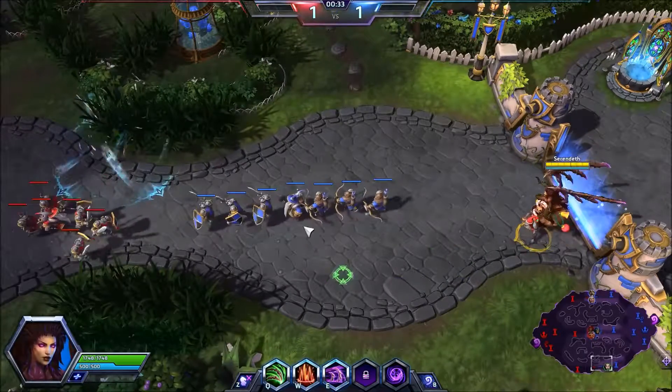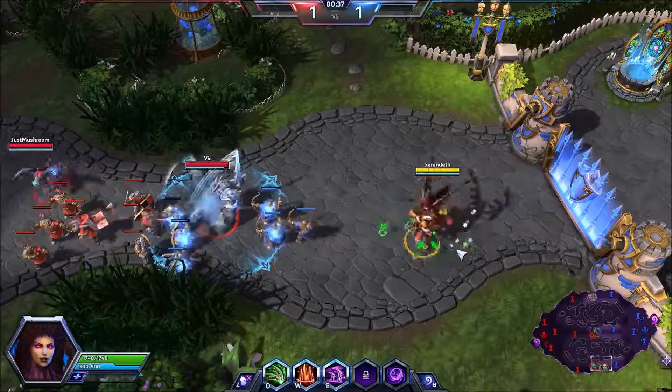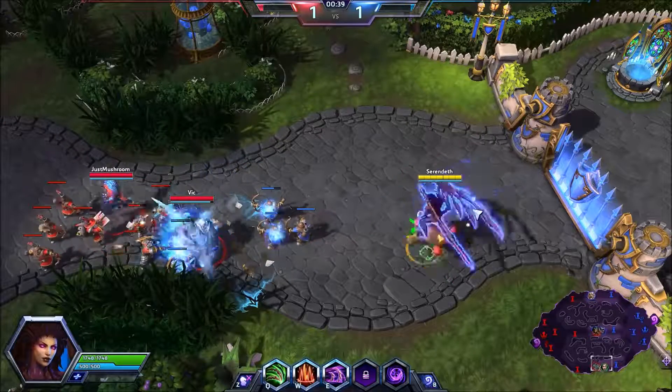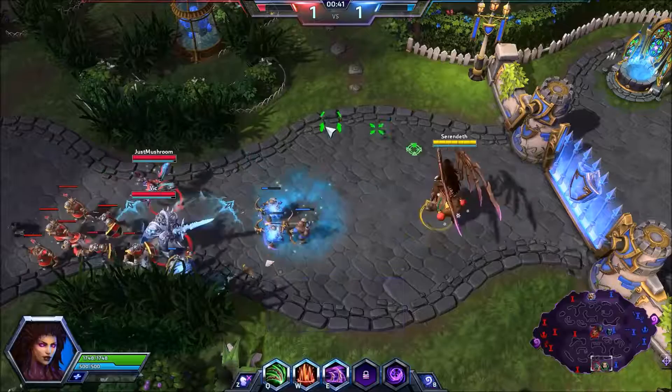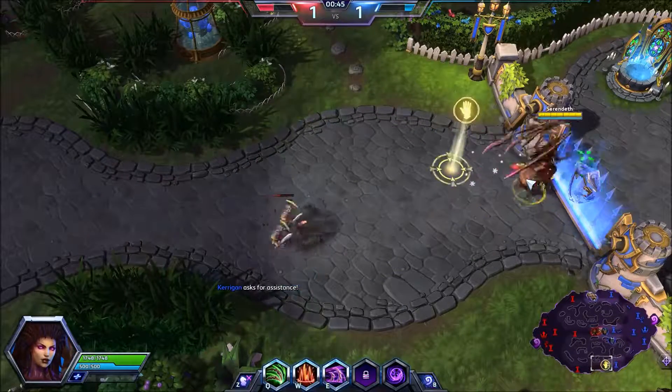Our E is called Primal Grasp. This is a cone attack that is going to draw enemies in towards us. The basic combination is throw your W down in between you and the enemy, and then drag them in using the E. I'm going to get zoned out here pretty hard, so I'm just going to ping for some assistance down here.